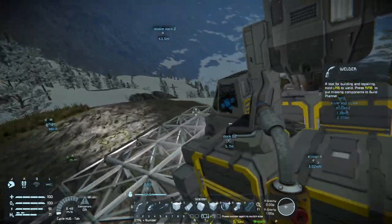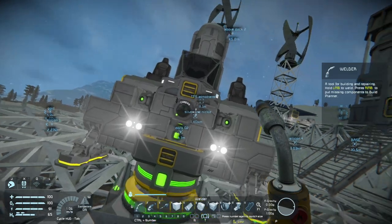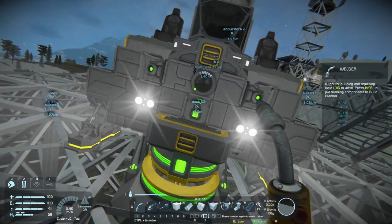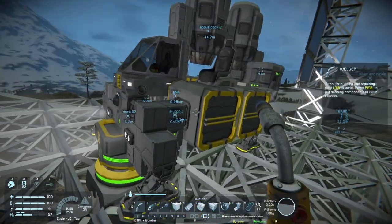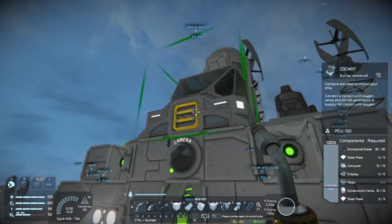We have our batteries and a radar so we can use the return feature. We get a seat — I had a couple of seats to test it out — a couple of gyros, a camera, and over here we have our remote control block to do that stuff.